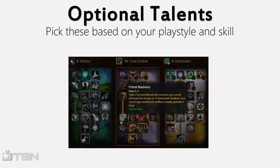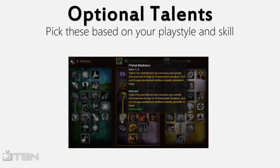Primal Madness is another PvE DPS talent, but I take one point in it. This will give you a higher energy cap while Tiger's Fury is up. I take one point in it because when I use Tiger's Fury, it's great to have the extra 10 energy if I'm capping it. Some people put two points in it with zero in Fury Swipes.